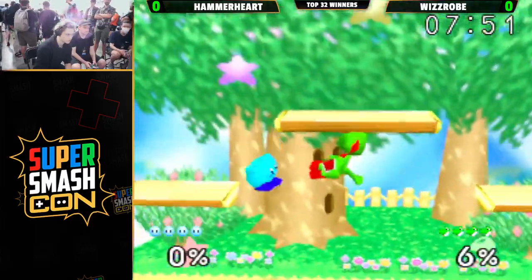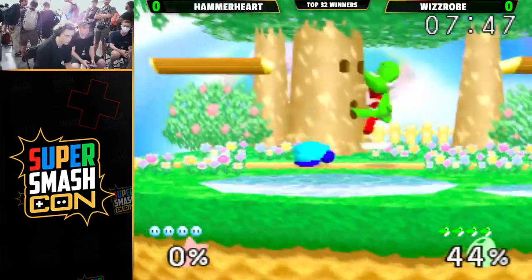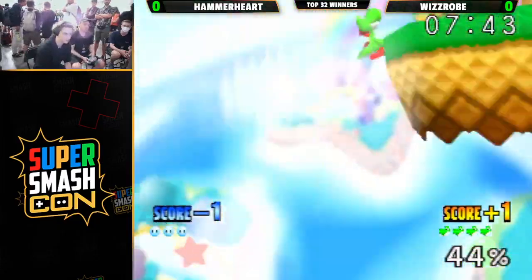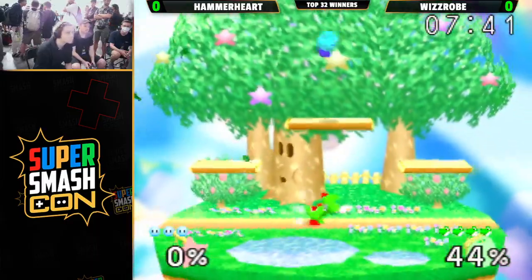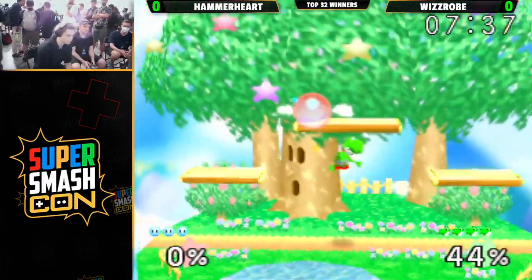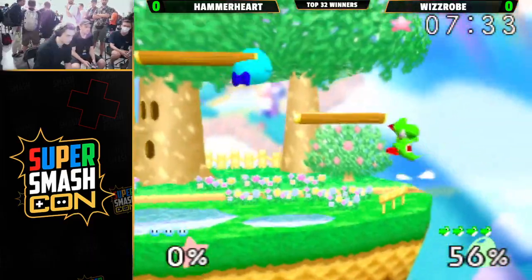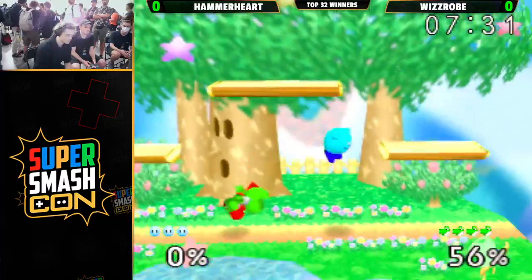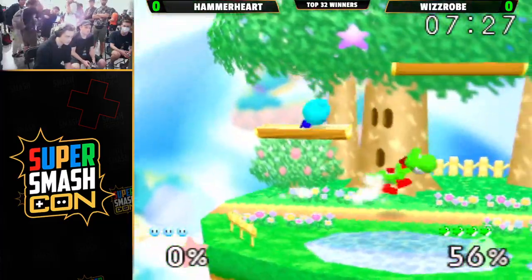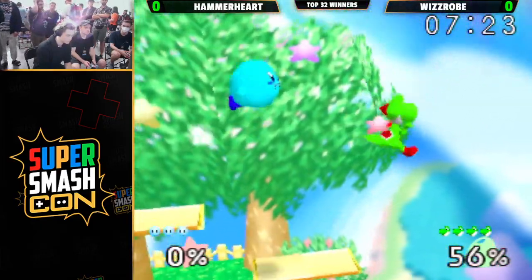Hammerheart taking control of the top platform to start. This matchup can be a huge fight over who can control the top platform. Hammerheart doing an accidental up tilt there and just gets zero-deathed for it — tries to up tilt and up smashes instead. He lost stocks against Karaba for this as well. Such a sad way to lose a stock because you know it's not what you tried to do. Against high-level Yoshis like Wizrobe and Karaba, the punish game is just so good that a single mistake is going to mean death.